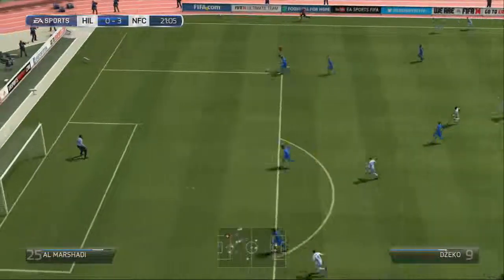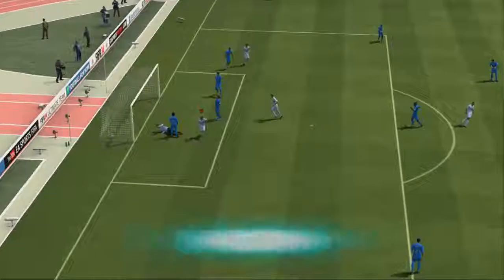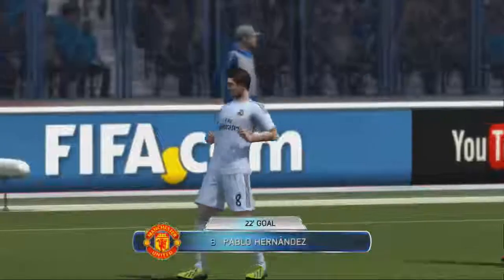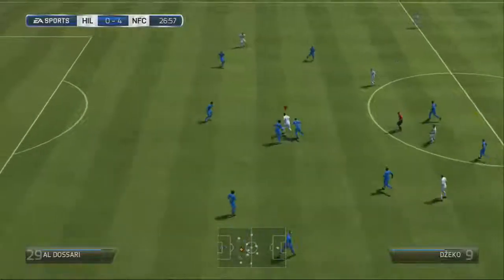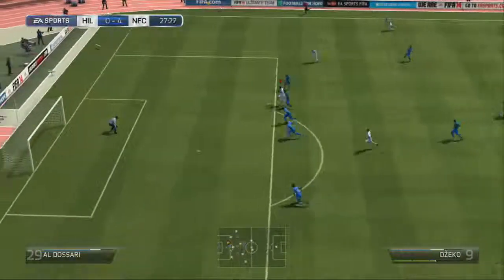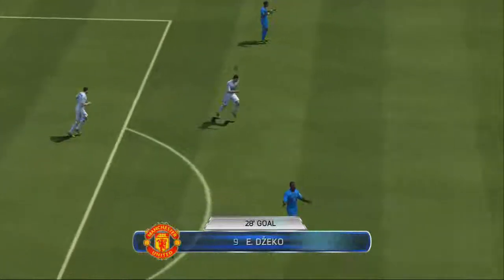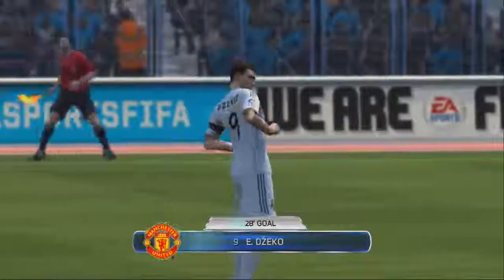Look at the strength from Dzeko — he's just pushing them off. Heading is kind of overpowered again, like FIFA 13. Pablo Hernandez scores — Dzeko isn't normally a great passer, but that was quite a good cross. And that's the chicken dance celebration — pretty cool. Look at this from Dzeko again — that strength is just crazy, and he scores. Another chicken dance.